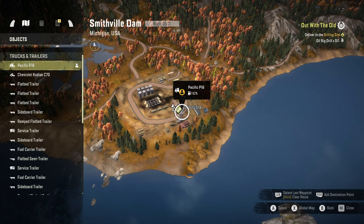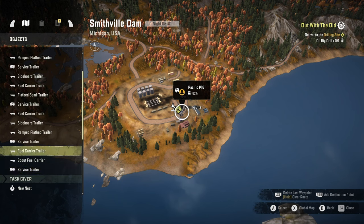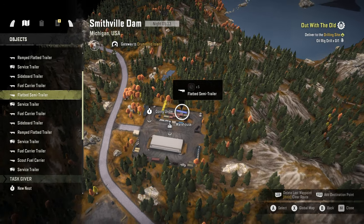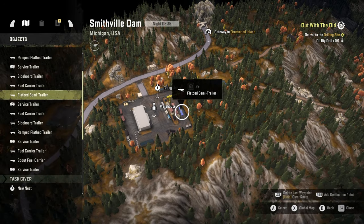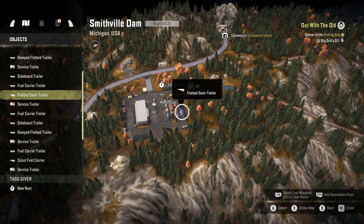Let's turn the engine off while I have a little look. Do we have a flatbed trailer, flatbed sideboard trailer? No sideboard — we have flatbed. Two service trailers, fuel carrier. Flatbed semi-trailer — ooh, that's got five slots, that's what I want. Right. It's all the way up there — oh, that is annoying.